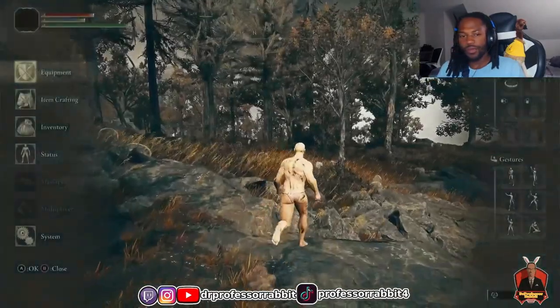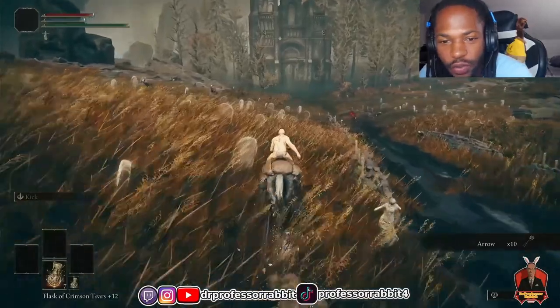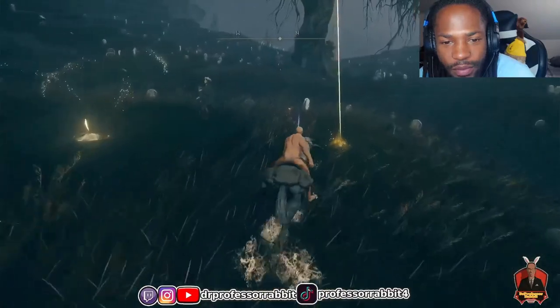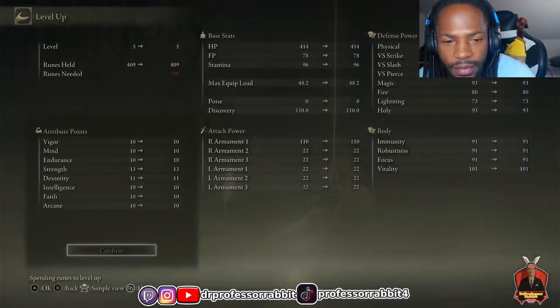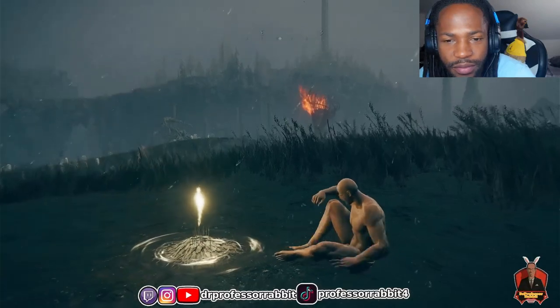With a weapon and 3,000 runes to spend on leveling up, I headed to the Church of Consolation to grab two scattered tree fragments inside, then over to the Three-Path Cross site of grace for one more fragment. I spent my runes leveling my strength to 13 and my dexterity to 11, the minimum required stats to use the Beast Claws.